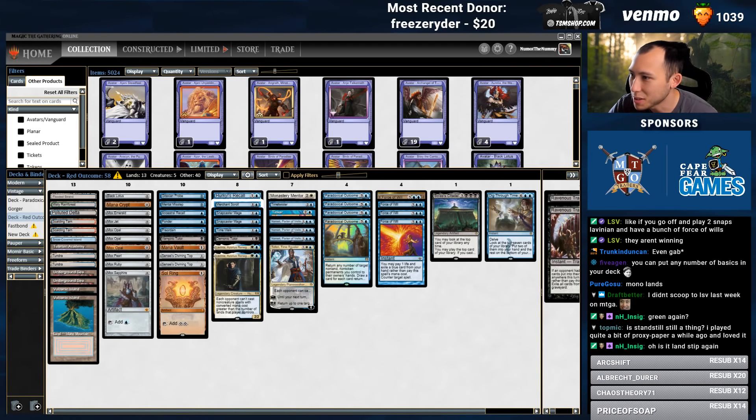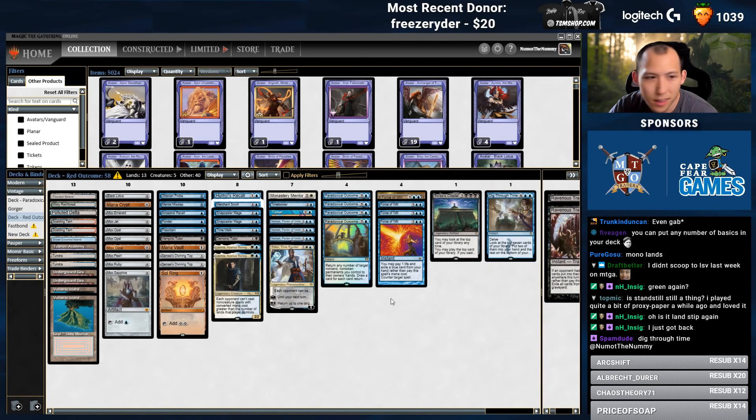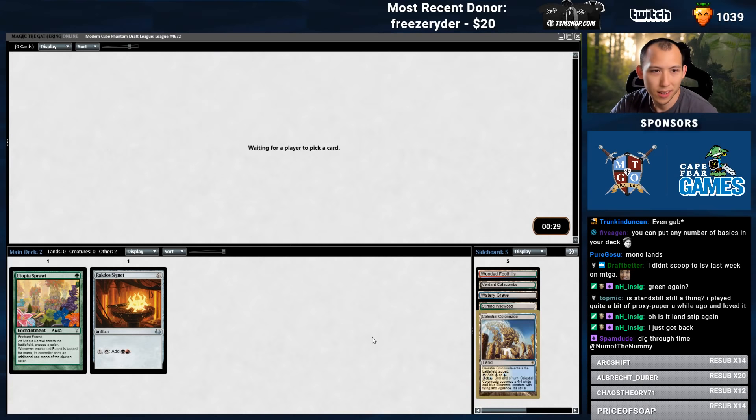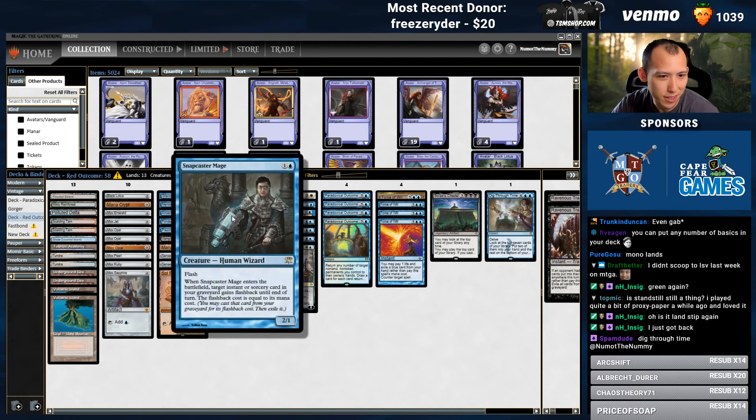Maybe it's missed on some lands. The Dig Through Time's there. Got the snow covered. Ooh, Oracle or — I mean, we're doing the non-basic stip, so take the Colonnade. Three Narset, two Lavinia, two Snaps. Wait, I own Snapcasters?